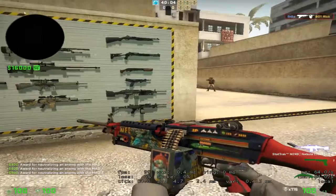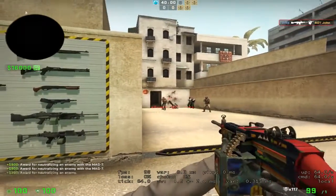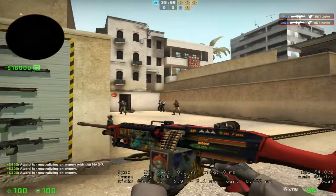M249 Nebula Crusader — this is about $3, I think. Factory new, maybe. I never use the M249, that's why there's no kills on it.